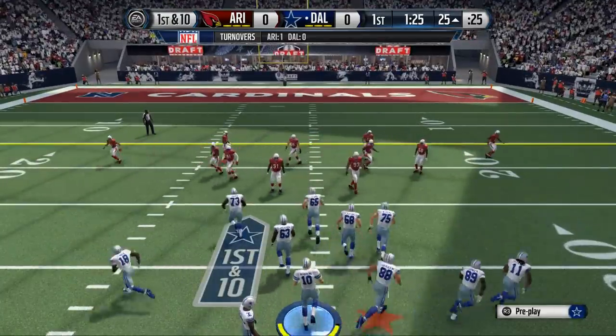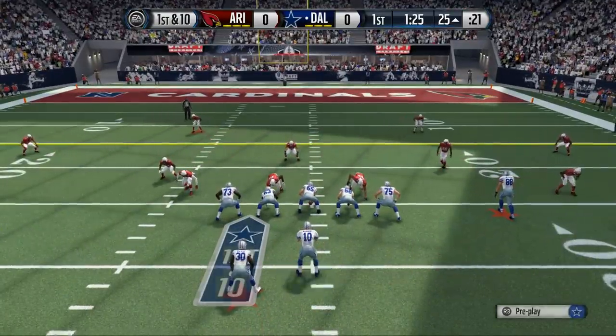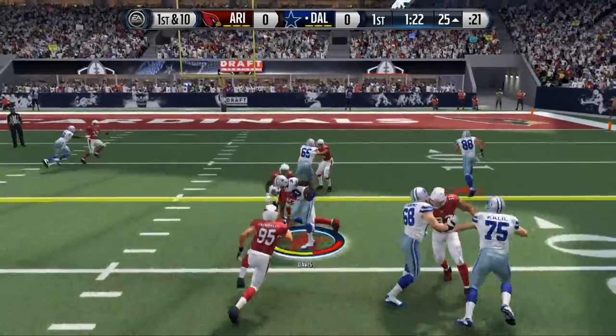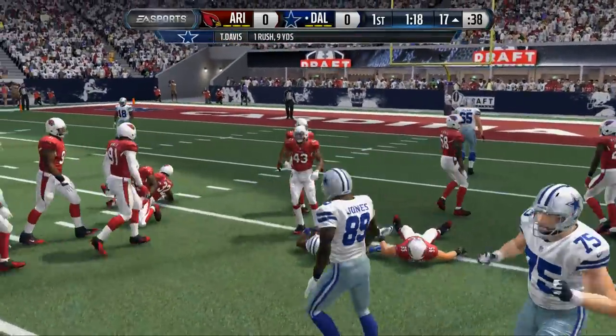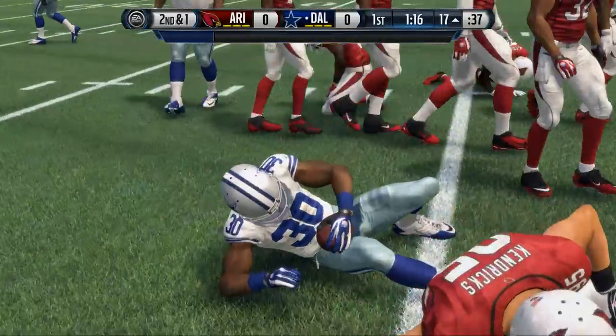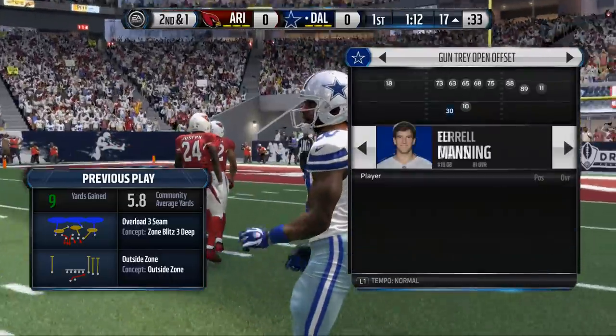Offensively, we try to stay simple as well. We just try to make simple, easy reads, keep the ball moving forward — a lot of running. That's why we picked Terrell Davis, because he's one of the better running backs in the game. With his 95 trucking rating, he does a really nice job for us. In my opinion, he's the best running back I've ever used on Madden.